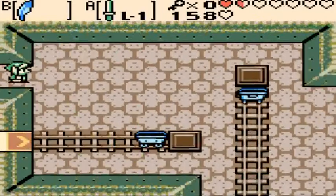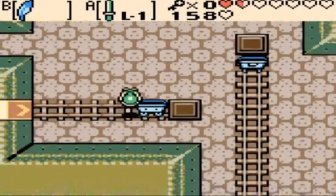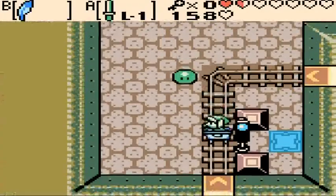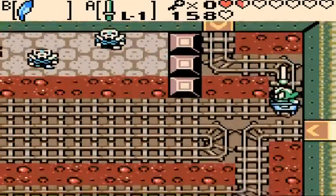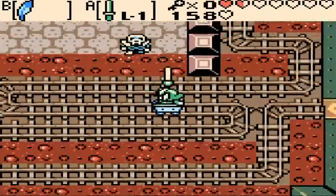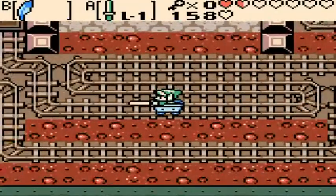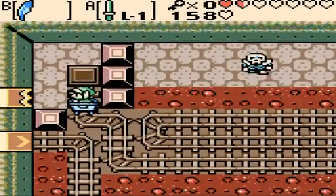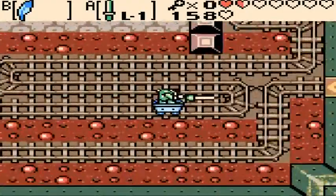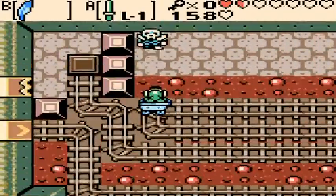Now with that key, we can unlock that small gate and go through here — that we originally couldn't go through because that thing would have been in the way. Now we've got all this. So what we have to do here is just keep going back and forth until we beat all the Stealthos, which will cause that door to open.